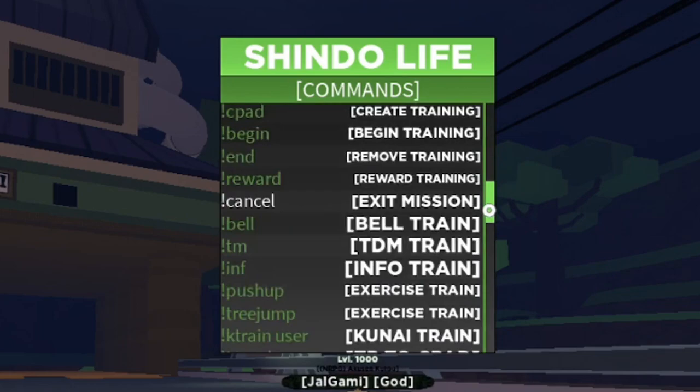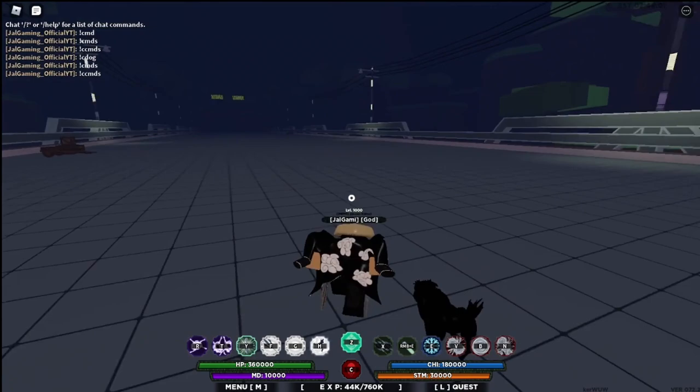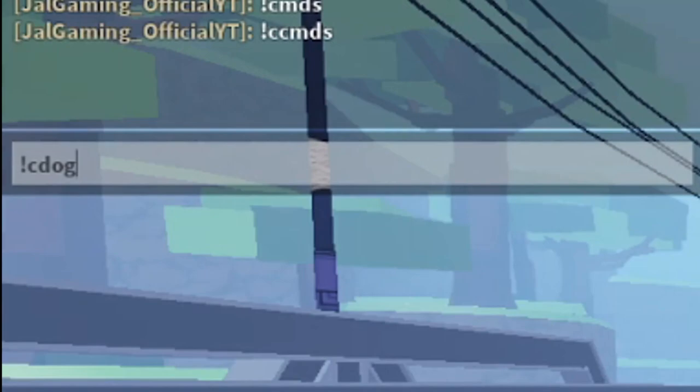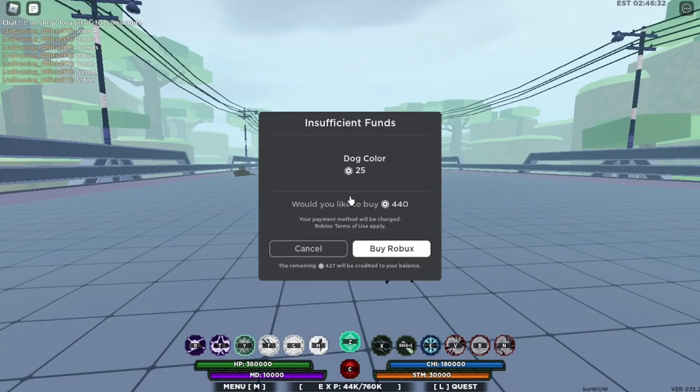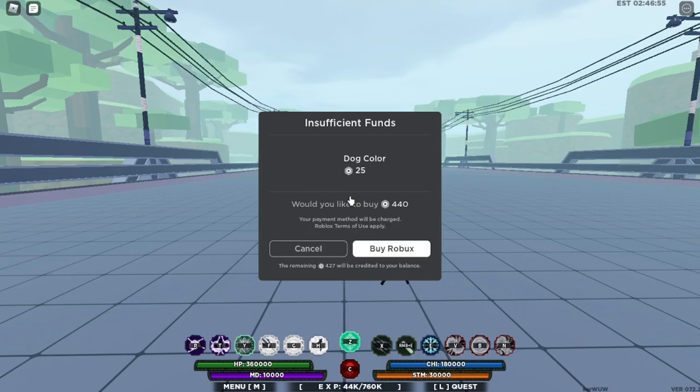Some of these commands are for the admin guys. So let's close it and go to the chat. To change the dog color, open the chat and put exclamation mark C-D-O-G — that means 'change dog.' Put it in and boom, this prompt will pop up. As you can see, dog color needs 25 Robux. I don't have Robux right now, and I also don't want to change my dog color because black is cool. If you have Robux, just accept it. The color is randomized guys — you don't get to pick a specific color.